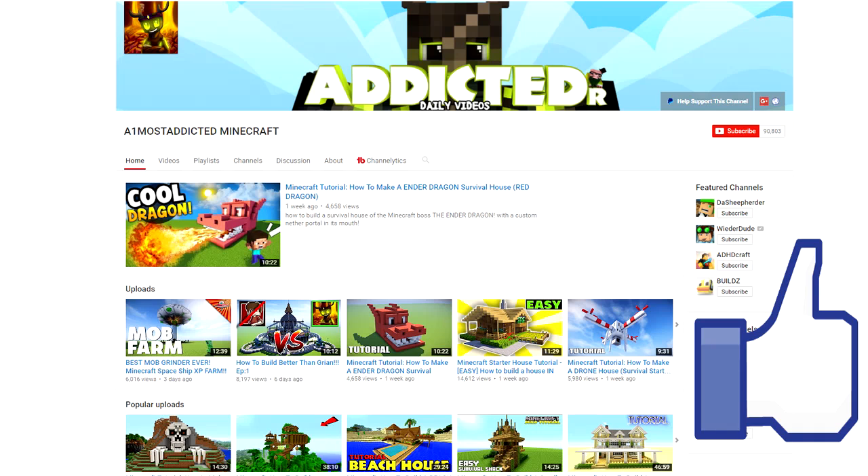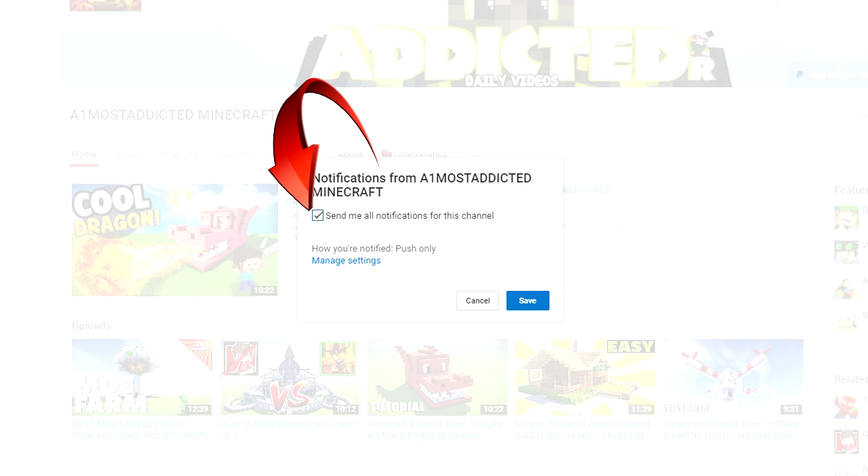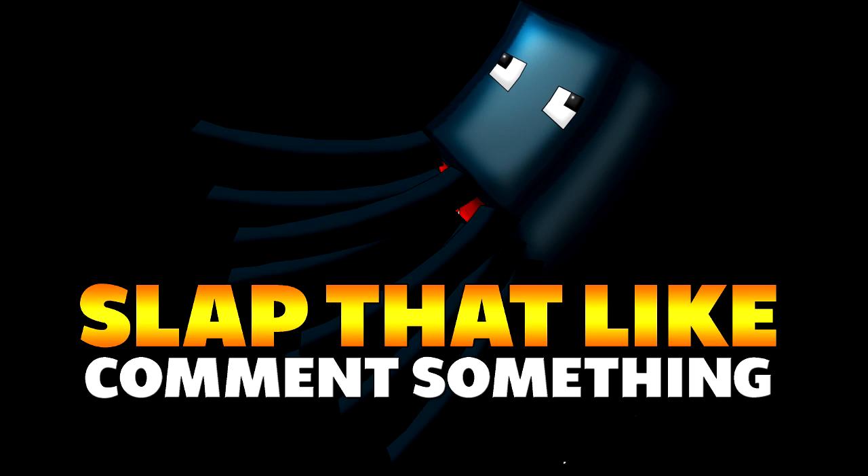Without further ado, let's build this awesome tree house! Make sure you subscribe to the channel, press subscribe and there'll be a little bell button - make sure you press the little bell button and hit that notification sign, press save and you're done. Make sure you slap that like button and comment something down below.